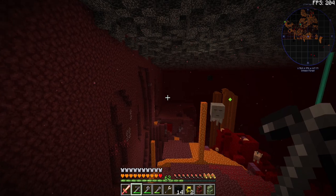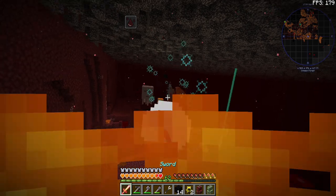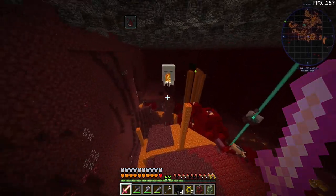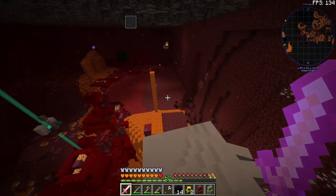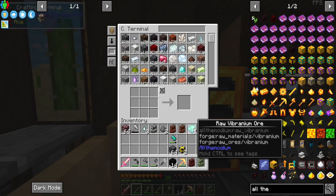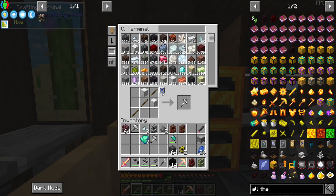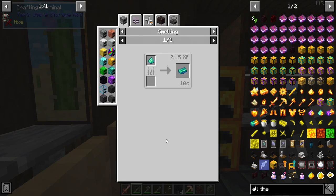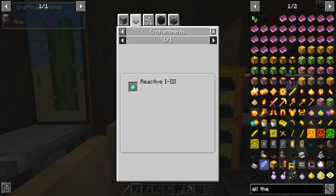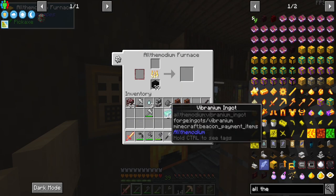At least we have some. That means we can get the vision from this and go mining — that'd be great. Okay, so now that we have the raw vibranium ore, we can go ahead — I'm actually going to go ahead and create another one of these iron hammers so we can go ahead and double that. All we're going to need to do is just turn it into its ingot form.